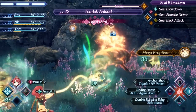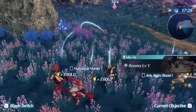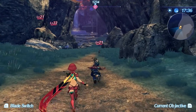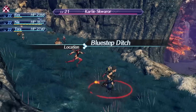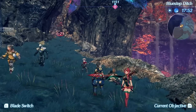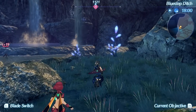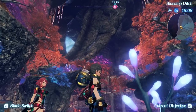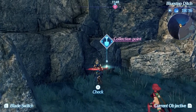Another thing Xenoblade Chronicles 2 does better than its predecessors is the tutorial. It manages to introduce mechanics at a much steadier pace. Previous titles were almost like 'here are all these mechanics, now figure it out' — huge sheets of information making it very hard to follow what was going on. This one introduces mechanics at a much slower pace, which might feel somewhat limiting if you're already familiar with the system, but for a new player it's going to be a much better experience.